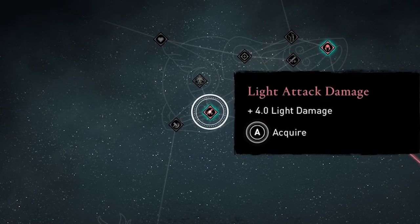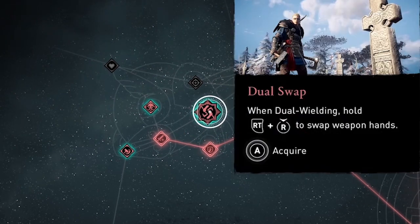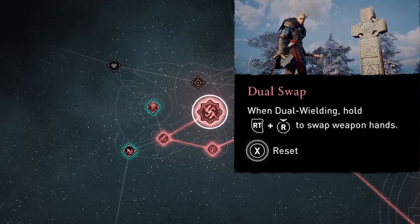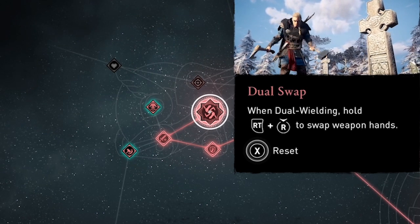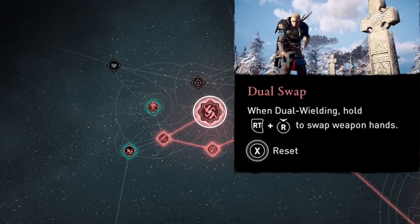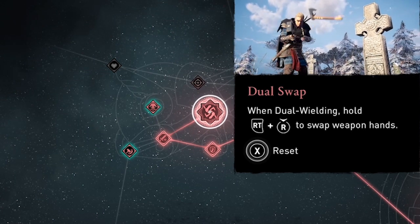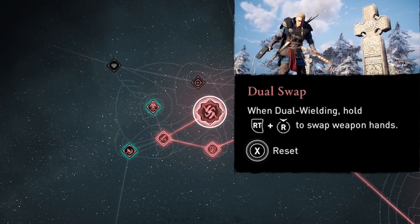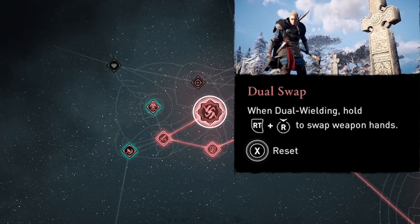Dual Swap is exactly what it sounds like. The description: when dual wielding, hold right trigger and press right stick to swap weapon hands. But honestly, a major reason to get the skill is that it opens up a link to the raven skills without having to start from the beginning of the raven skill tree.